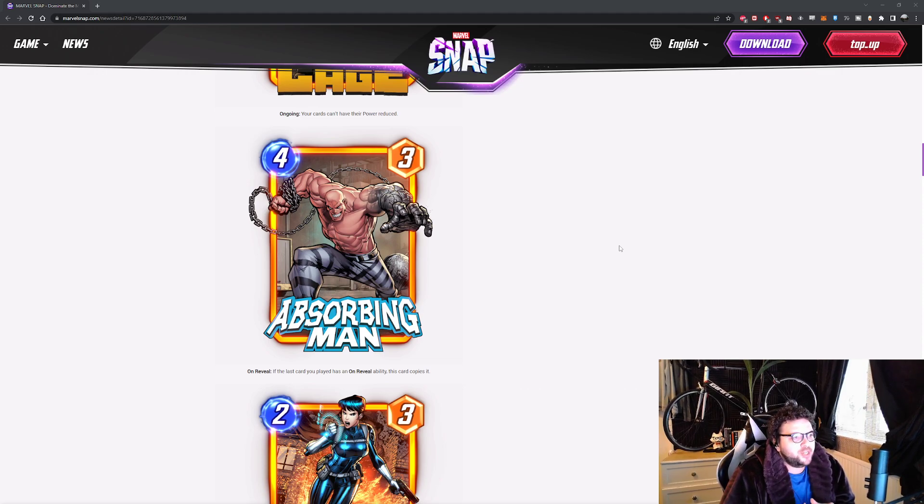Absorbing Man — again, very, very strong. 4 energy, 3 power. On reveal: if the last card you played has an on-reveal ability, this card copies it. I'm not entirely sure if it takes the ability and gives it to Absorbing Man, or if Absorbing Man turns into the actual card itself — but either way, in both instances it's very good in the Hazmat deck. With Odin it's also pretty insane, and with Jubilee. It's quite flexible. It's great for discard filler — it can substitute for any discard effect. Also very good with Ghost Rider — you can get 2 massive units out. Definitely a top 5 card because of its versatility; it can fit in so many decks.